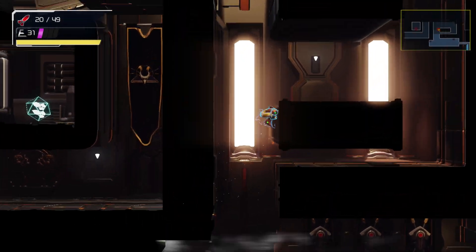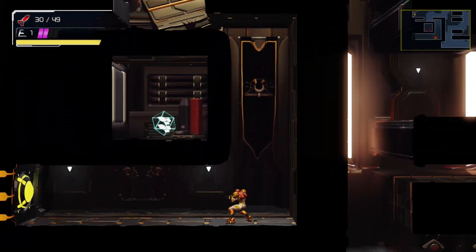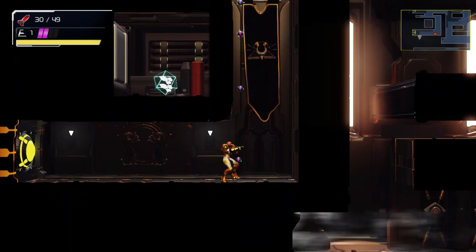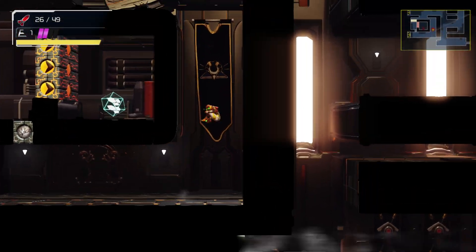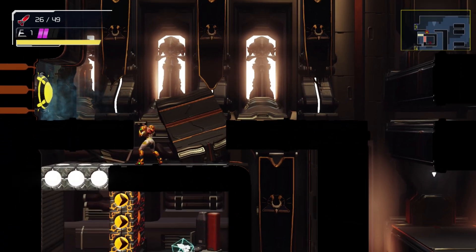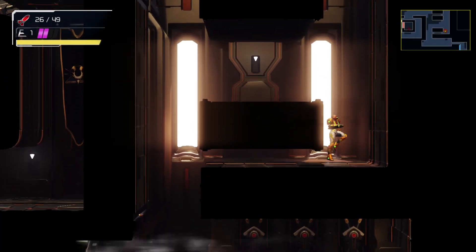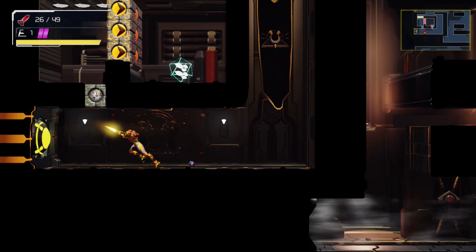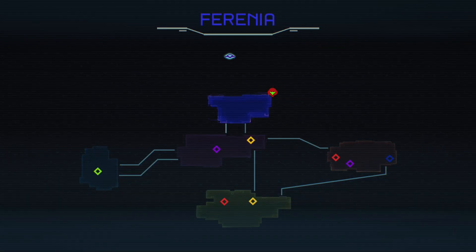Alright, so we gotta use the speed booster to get past that. Hey, that's a cold area we can't go into yet. How the hell do I get that missile thing? There's a speed booster there too. I don't know how to do that. I'm gonna be honest - these speed boost tricks, I'm just not good enough to make those work. Just fair warning.